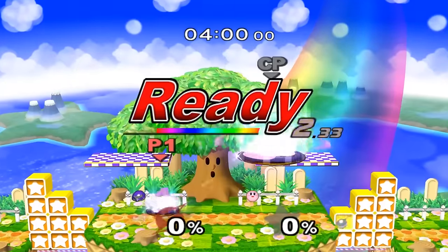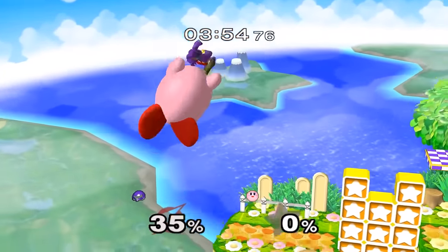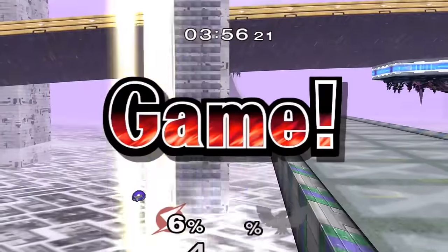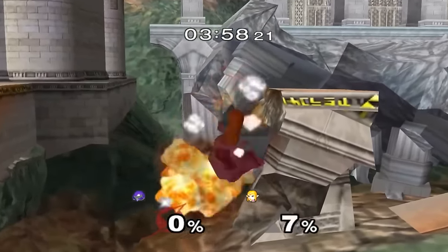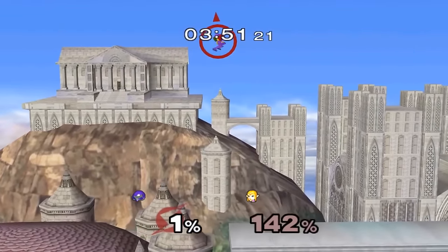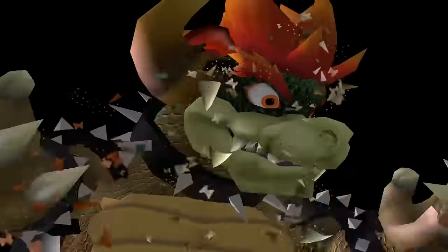Some other highlights of this run include Samus winning by doing absolutely nothing, Captain Falcon getting completely shut down, and Zelda getting absolutely destroyed. These examples are just the tip of the iceberg so I recommend checking out the full video if you would like to see all the crazy strats.